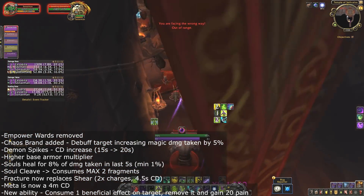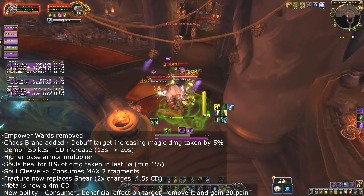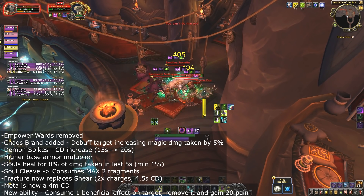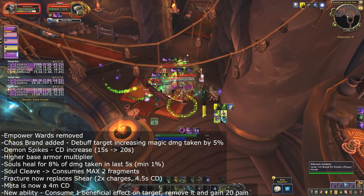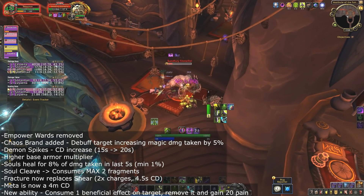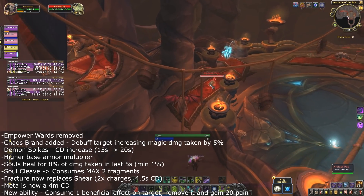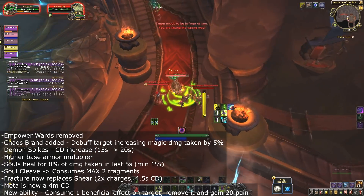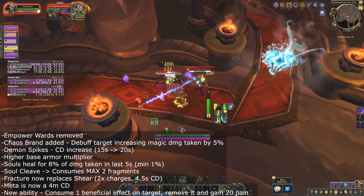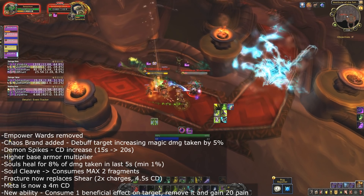Empower Wards has been removed, as has most of the magic mitigation for most tanks. Prot Warriors kept a nerfed version of Spell Reflect and DKs kept their AMS. Vengeance Demon Hunters now apply Chaos Brand when they deal fire damage, causing targets to take 5% more magic damage — a raid-wide debuff benefiting any magic damage dealers, shared with Havoc Demon Hunters as well.